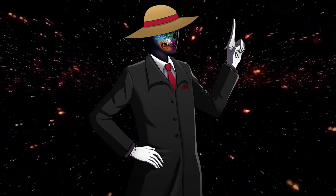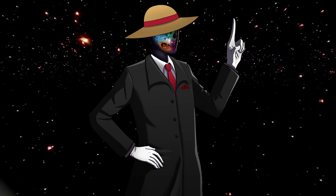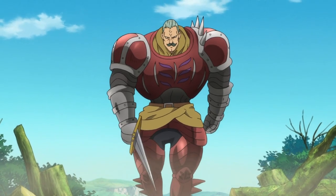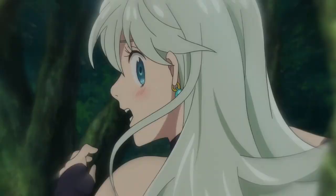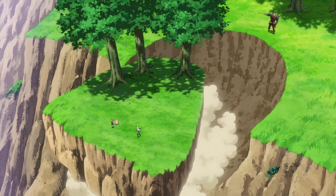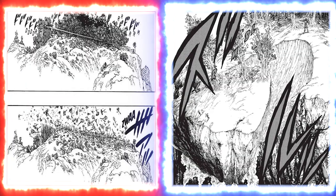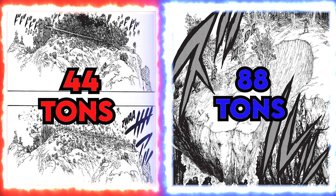At the beginning of the series, in the very first few chapters, we get quite a good showing of the power to expect from even lower level characters, through the introduction of the Apprentice Holy Knight Lord Twigo. With a mere casual swing of his blade, Twigo is able to bisect most of the trees in a forest, and with another casual swing he is able to clearly cut off a large portion of a cliff. Both of these feats are usually calculated to be around city block level range, at around 44 and 88 tons of TNT respectively.